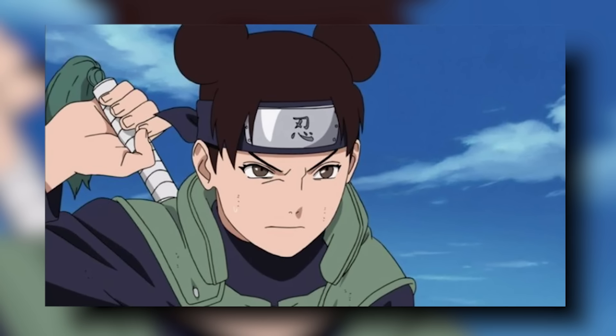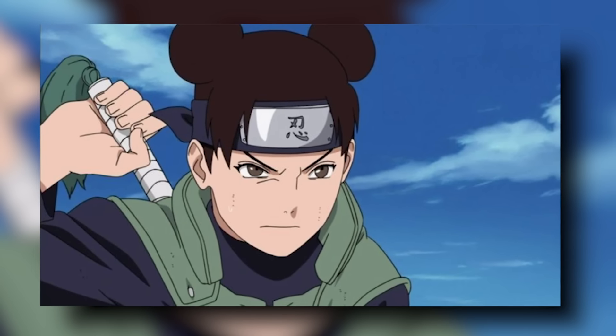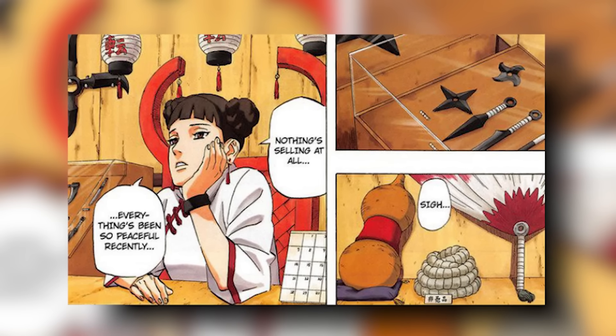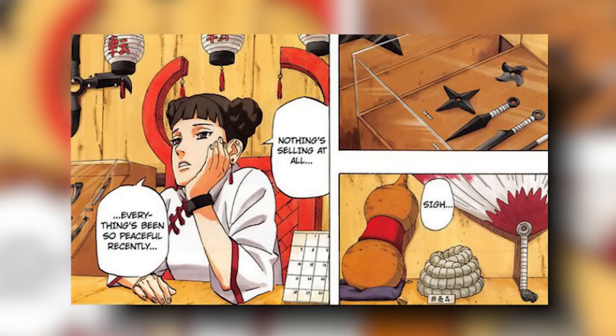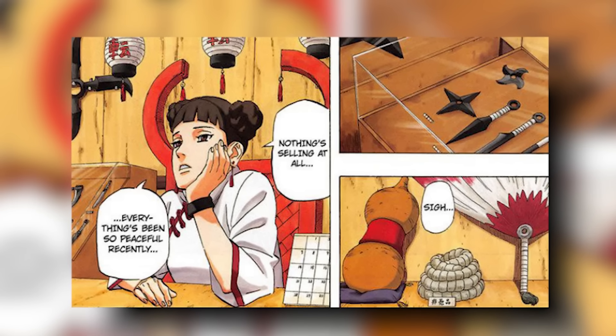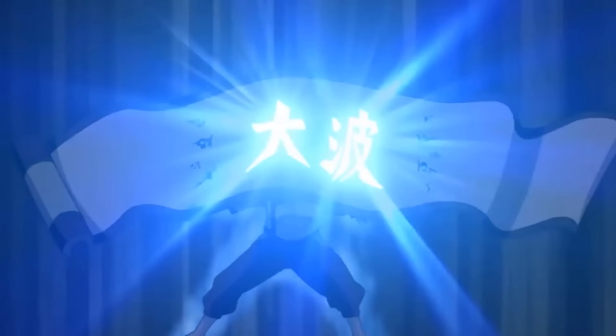I figured there'd be no better place to start than the unilaterally agreed on most useless person in the Konoha 13: Tenten. Tenten, as it currently stands, owns a weapon store during peacetime — so a dying weapon store. But in this weapon store, Tenten has three of the six treasured tools of the Sage of Six Paths, three of the strongest weapons on Earth. Tenten is actually preternaturally incredible at one thing and one thing alone: weapon mastery.